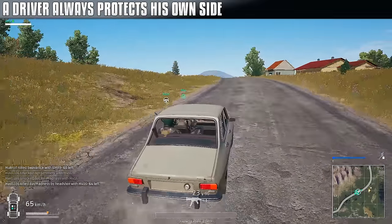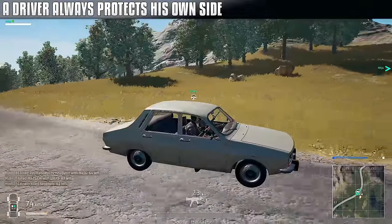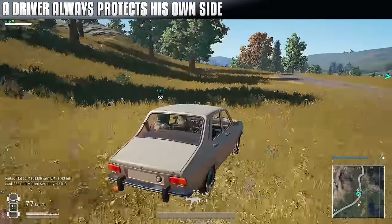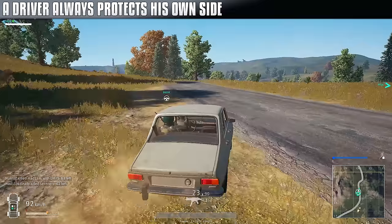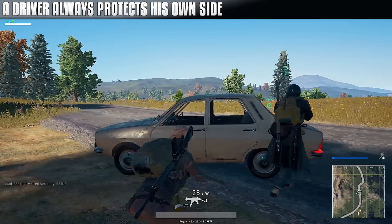When you're in a duo match or squad with two players in a car, in case of emergency, the driver will most likely value themselves over the passenger. If you both place yourselves on the same side, you'll both most likely come out on the favorable side.